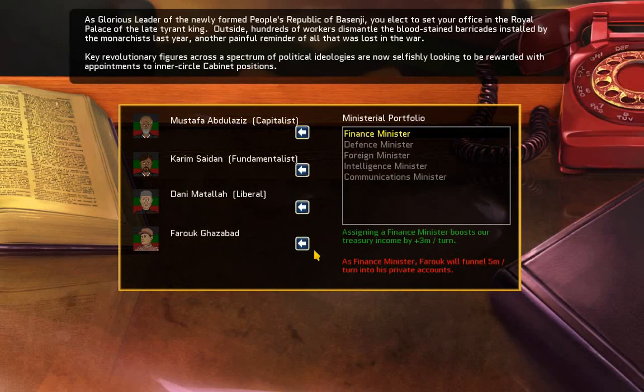As glorious leader of the newly formed People's Republic of Basenji, you elect to set your office in the royal palace of the late Tyrant King. Outside, hundreds of workers dismantle the blood-stained barricades installed by the monarchists last year. Key revolutionary figures across the spectrum of political ideologies are now looking to be rewarded with appointments to inner circle cabinet positions. We begin by setting up our cabinet — we have five positions to fill and only four members. One of whom is Farouk, who actually provides no benefits. If we assign Farouk as finance minister, he will funnel 5 million a turn to his private account, so we don't really want to give him anything important.